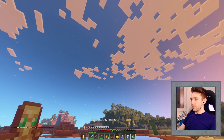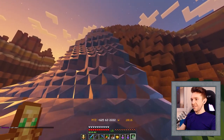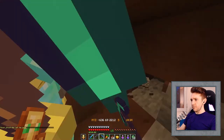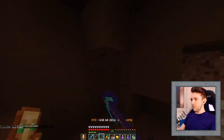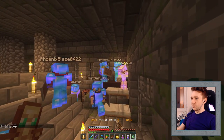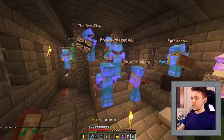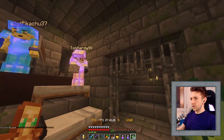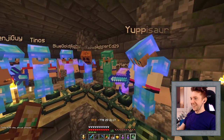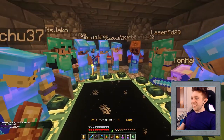We might be getting close, so here we go. Oh, it's inside the Mesa. It just went inside that hill there. Mining time! All right, well it looks like we're ready to go then. We've got Hardy, we've got Pikachu, we've got Boutix, we've got Phoenix, we've got Tino's, we've got Laser Ed, we've got Yuppie, and Blue Goldfishy - that's who I missed - and we got Jacko. Is everybody ready? I think we're all ready. You guys ready to fight? Here we go. Three, two, one, jump!